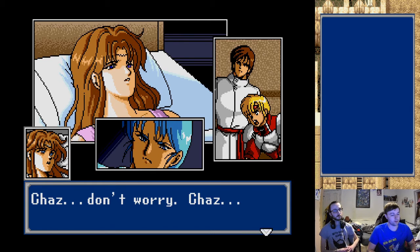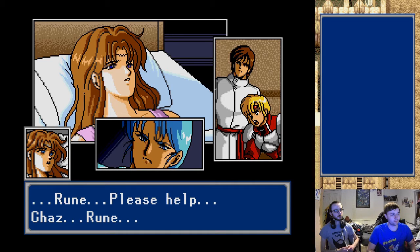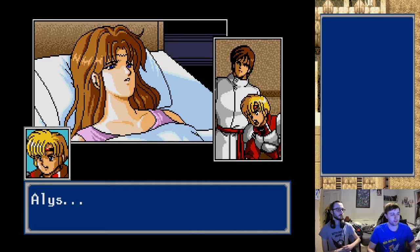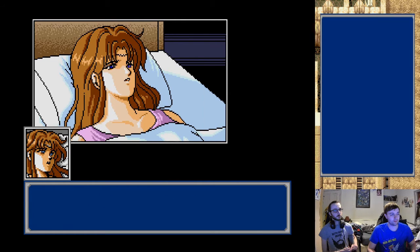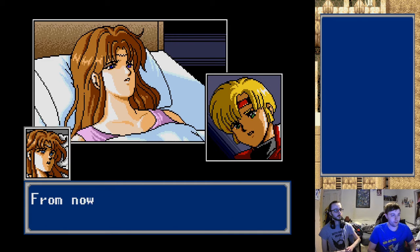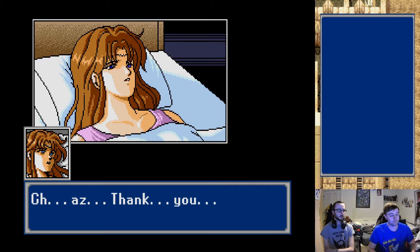Chaz don't worry. Rune, I'm here. I'm right here Alice. Please help, Chaz. Rune - don't worry, leave it to me. Alice - Chaz, come here. Let me take a good look at you. You've become an honourable adult before I knew it. From now on you have to carve out your own destiny by yourself. Alice don't say that. Alice... Chas. Thank you.